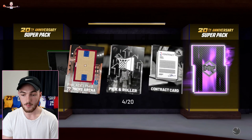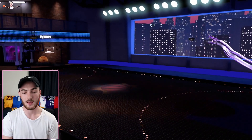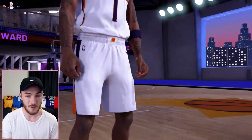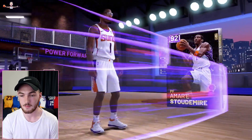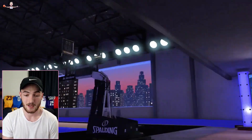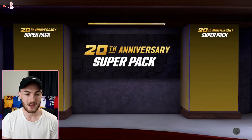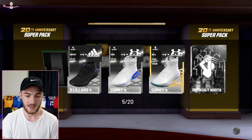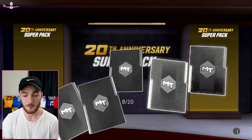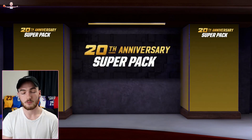I'd love to pull a Derrick Rose. If they drop a Galaxy Opal throwback elite for a Bulls player — maybe an Opal Scotty Pippen — that'd be pretty cool. But I'm pretty sure it'll just be a pink diamond; you don't really want to take the shine off Derrick Rose too much. A Galaxy Opal Derrick Rose is going to be absolutely crazy — you don't want to miss that pack opening.